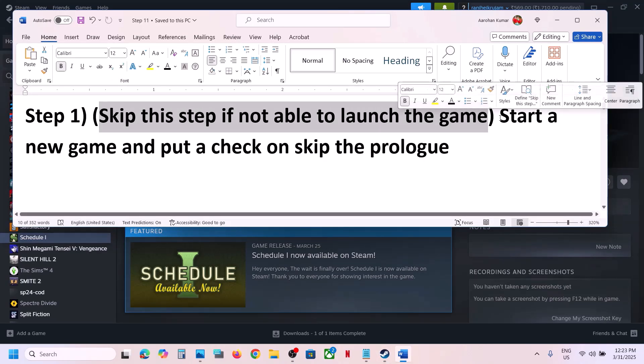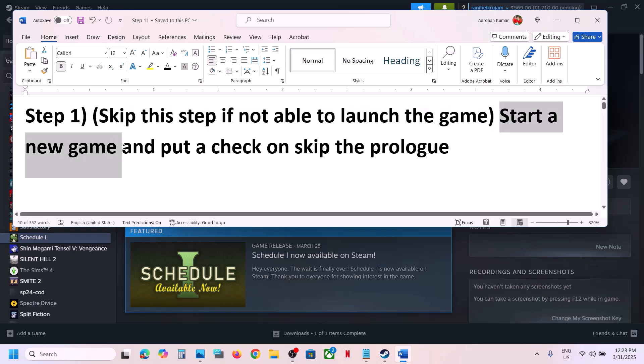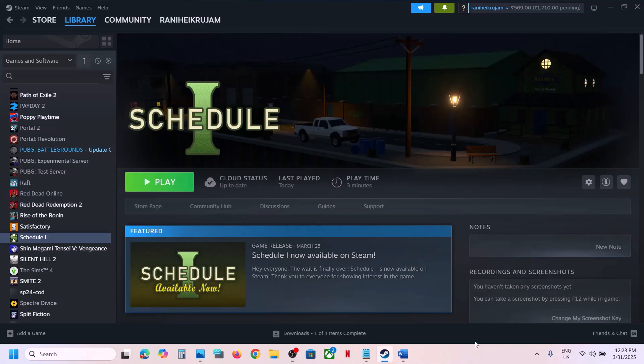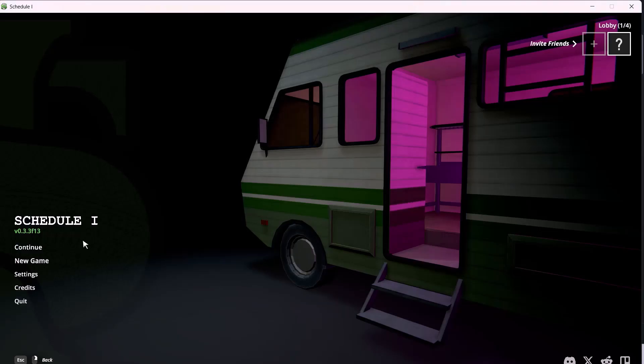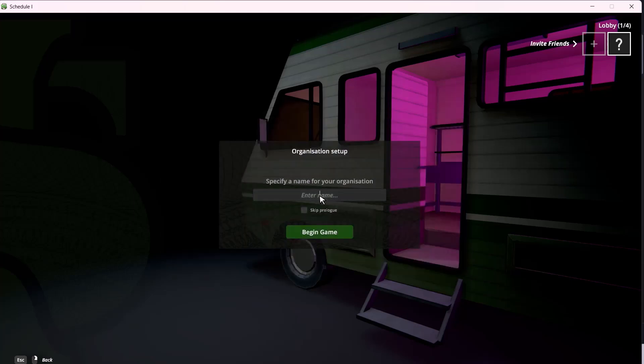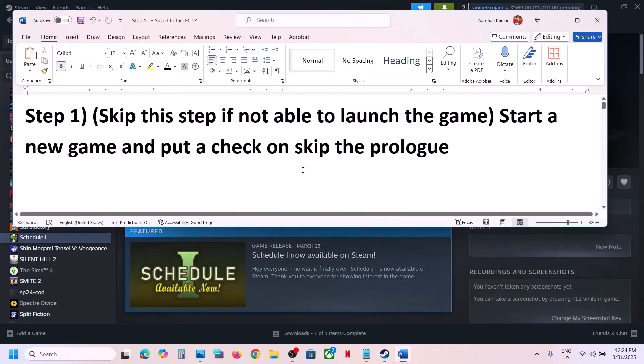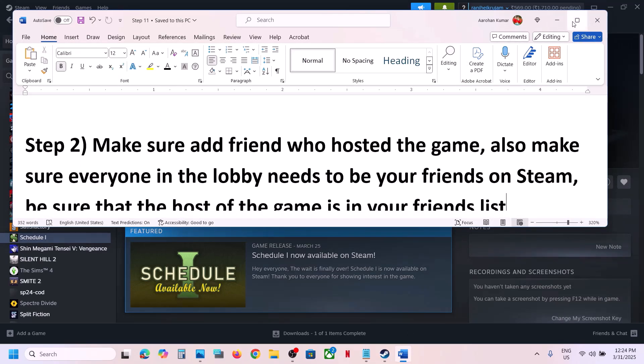If you are able to launch the game, start a new game and put a check on the box which says 'Skip the Prologue'. Launch the game, click on New Game, check the Skip Prologue option, and then begin the game and check if the issue is resolved.